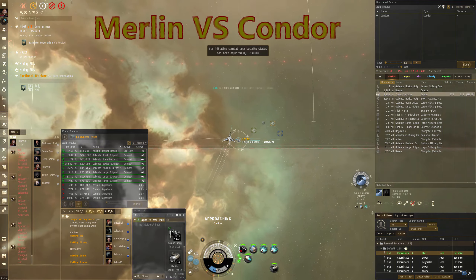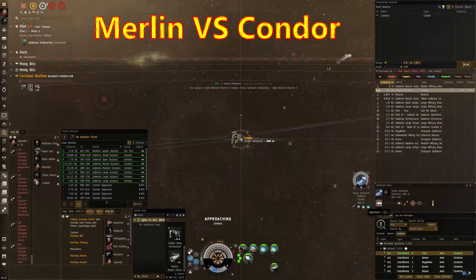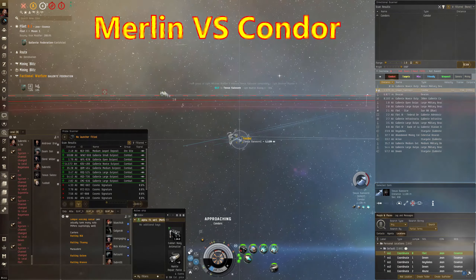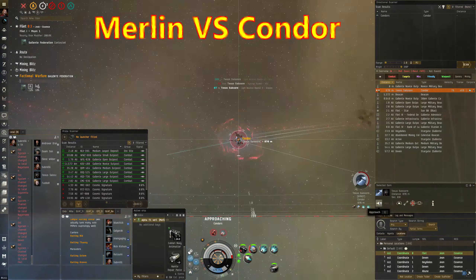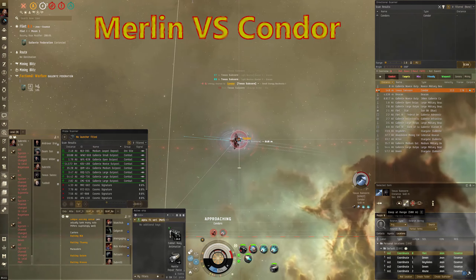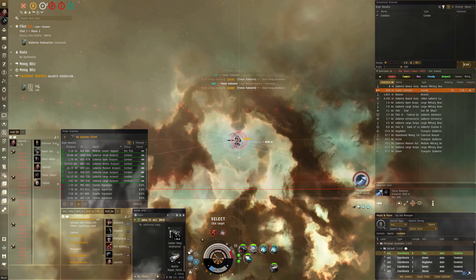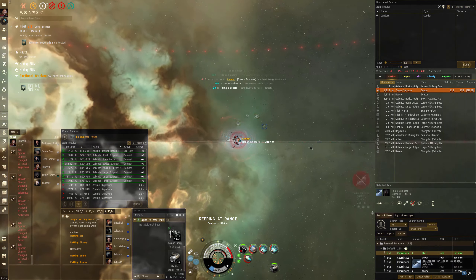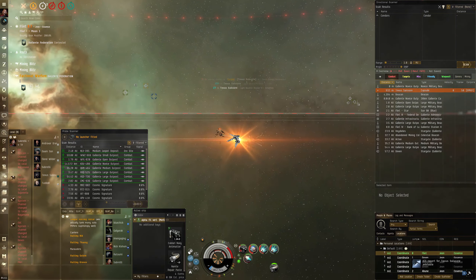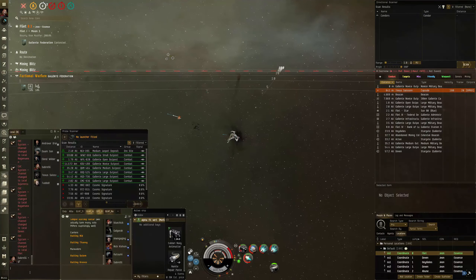Righto, so this first fight is up against a Condor, and it's always a worry when a Condor is warping in on me because I'm worried he's going to be kitey fit. Given the whole server tick thing, they get off the beacon really, really fast before I can even think about catching them. But this guy ends up being a Brawly Shield NOS fit — it's not even a Neut — and yeah, he melts pretty quick. Good fight.